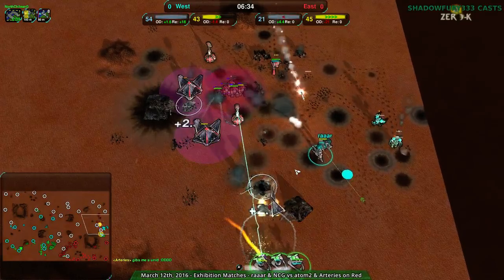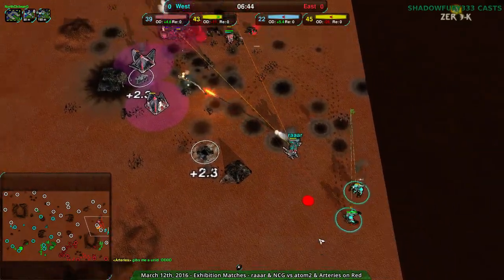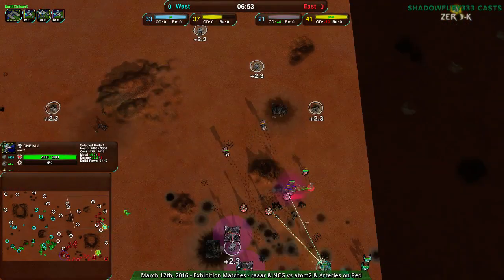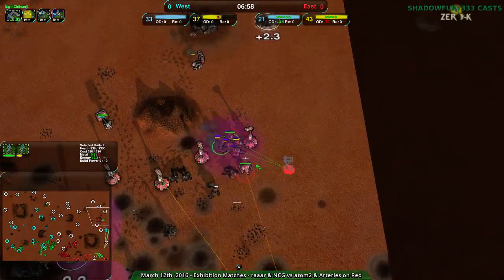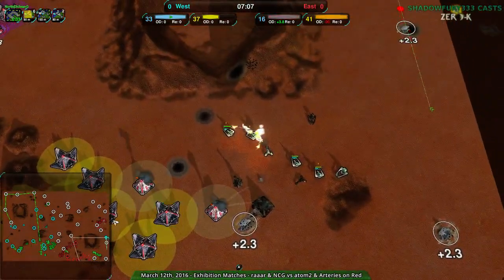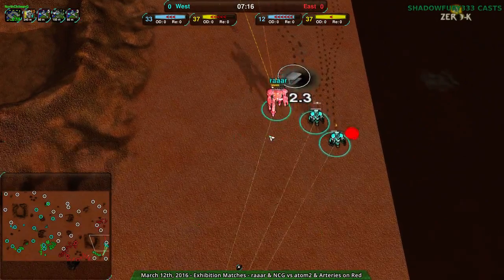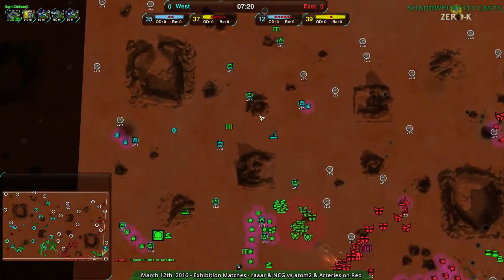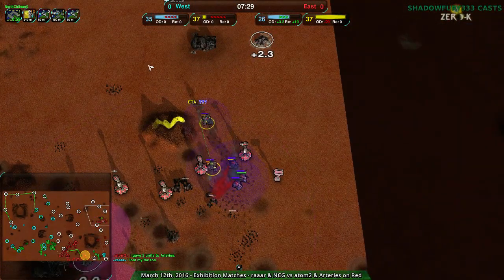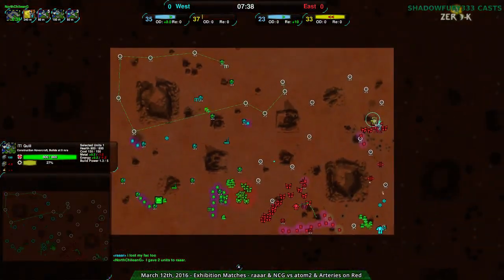Arteries can't do anything — they've lost everything. Adam2 has a few convicts and racketeers doing their job. It's not really clear what could be given to Arteries. North Chilean G is the only player who can produce anything. A couple of convicts have been given to Arteries to rebuild with. North Chilean G sends quills over to Rara — and indeed they do. There's Rara's quill; Rara can rebuild without using the commander.